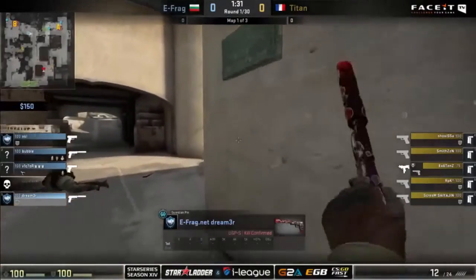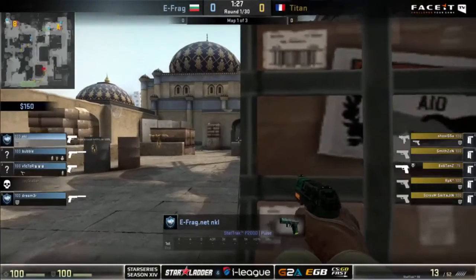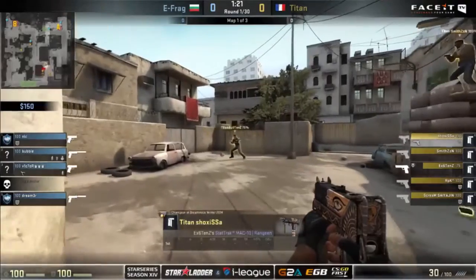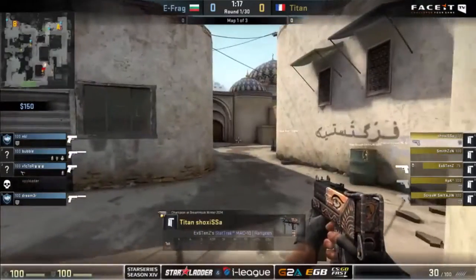In this round here on the 5th round, Existence buys the Deagle and takes the first kill on Spy Leader. Unfortunately for Spy Leader, he takes a duel through the mid doors and is promptly headshotted with the Deagle. He'll be shut up fairly quickly here at the beginning of the round, and that'll be a great start for the members of Titan.